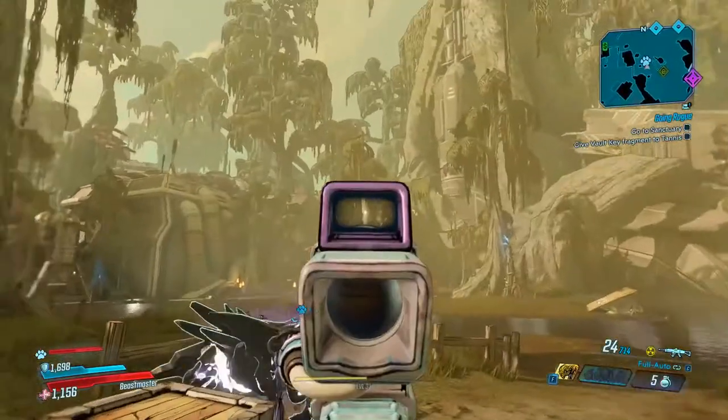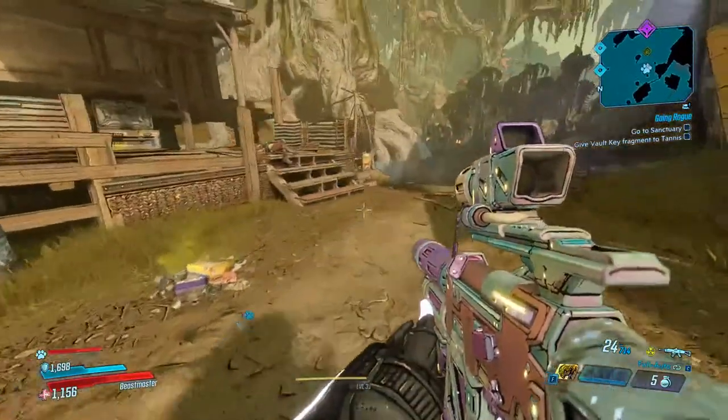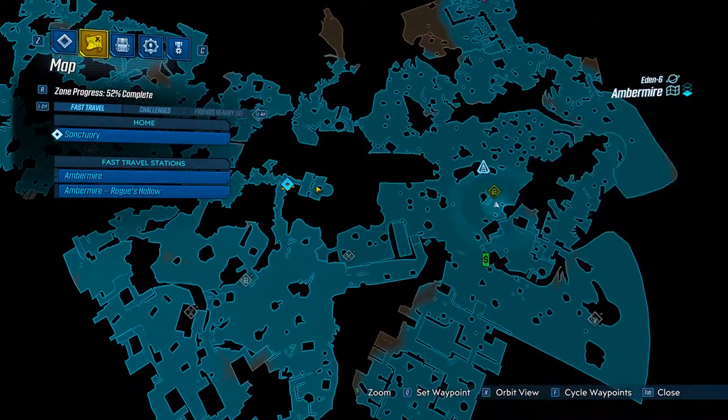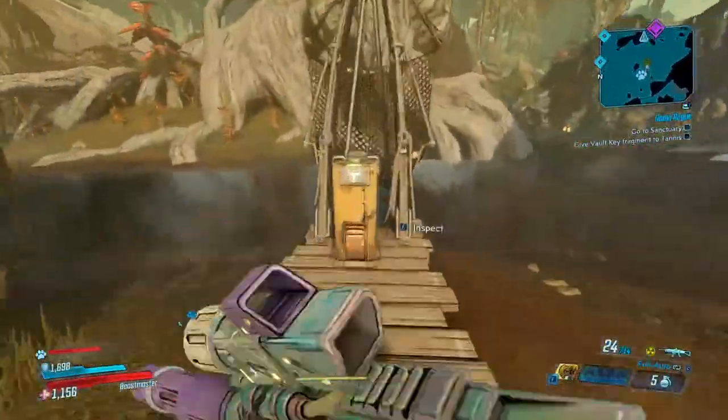The third and final Typhon Log — you're going to jump off that waterfall from the second one, run all the way over here, and it's going to be right there. Remember where that last one was: jump off that waterfall, just keep running straight until you hit this hut with these balloons. You're right here on this dock.